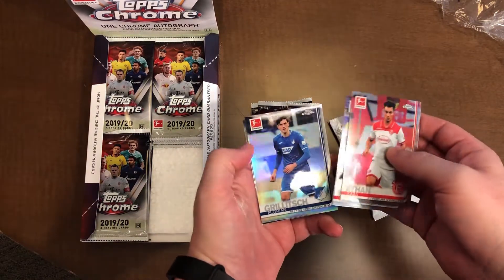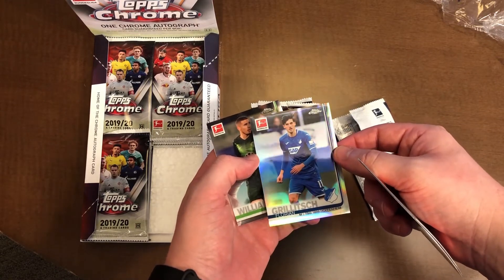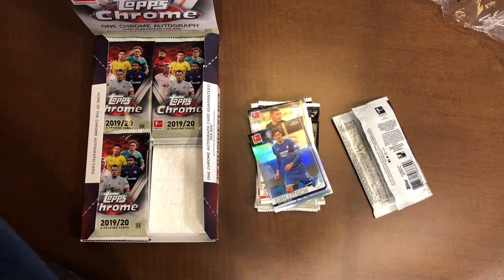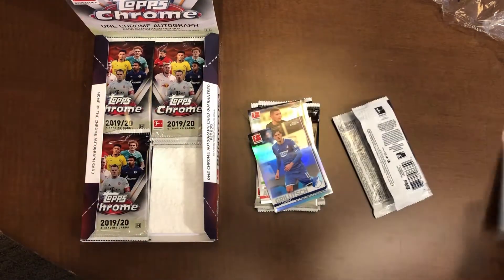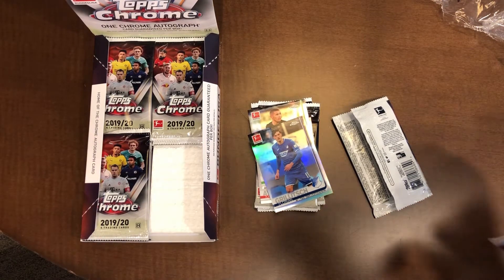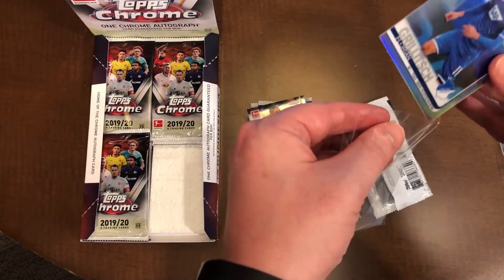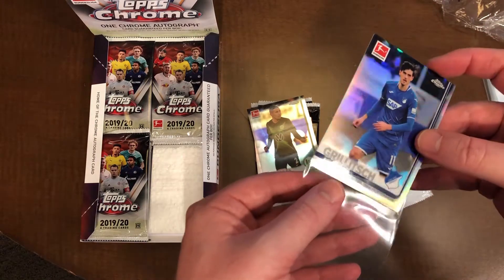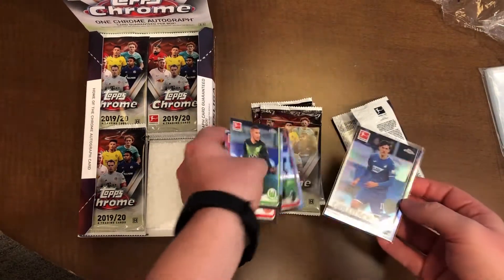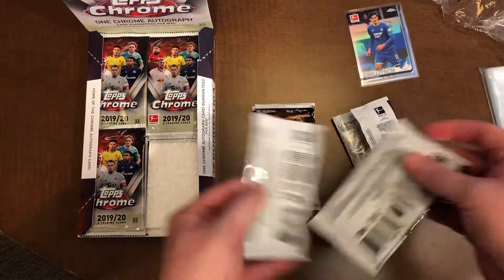We already got a silver — that's pretty cool. Grifjic Florian. Got our card sleeves. It is the Luka, Tiger, LeBron podcast — it is Cage and Andrew's podcast. Cage hooked me up with this box, shipped it out. I got it a couple days after the release. I've been waiting to do a YouTube video on it.